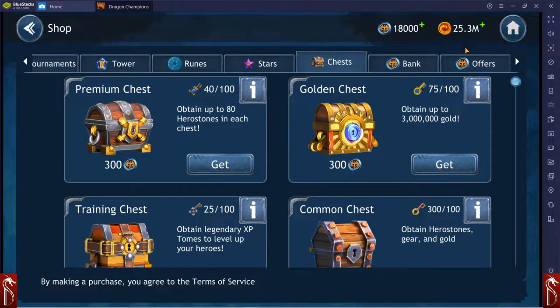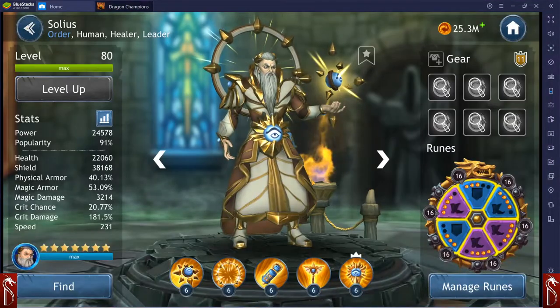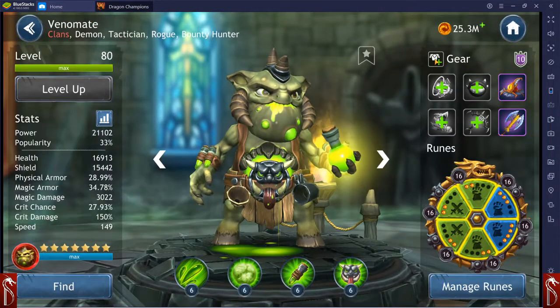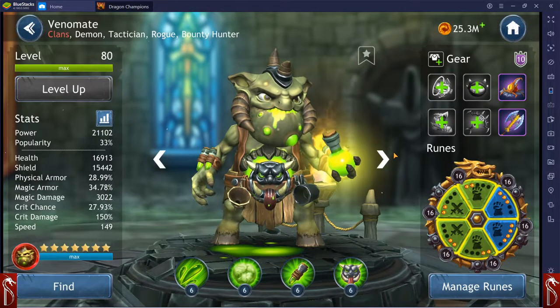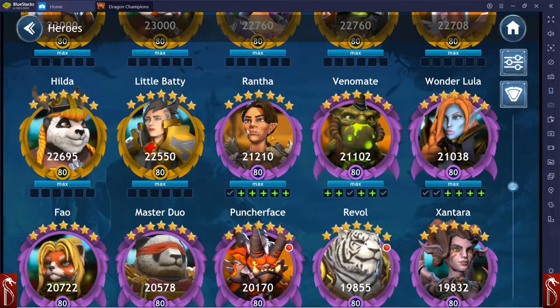They added the equip all button. On my main account, if we go to a character who is not fully equipped, we have this equip all button right here in the top left-hand corner of the character menu. You can just click it and it says 'equip all items — you're about to wear four items, some of which are composite.' Then you can say yes and just equip all of them. I'm really excited about that.